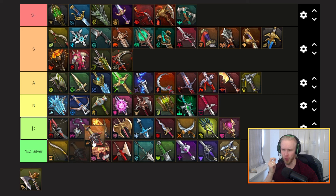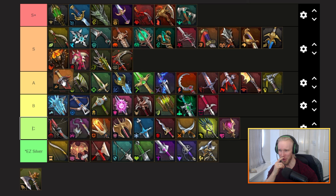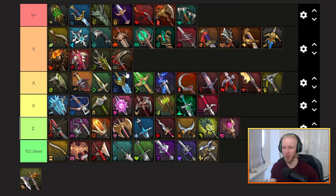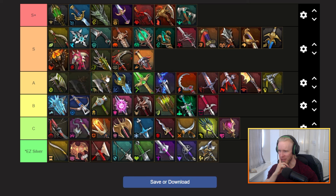Next we've got untouchable — it's basically the same as the immunity set, however it also gives plus 40 resistance. Can it really go anywhere but the bottom of S tier? Actually, what am I doing — this is realistically an S tier piece. It's got to be.